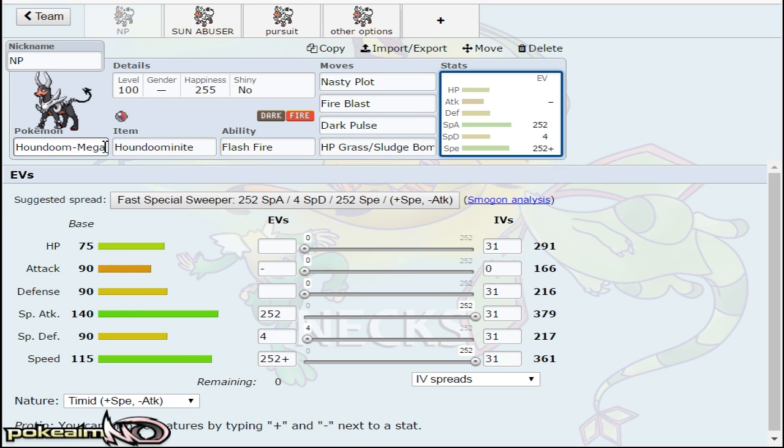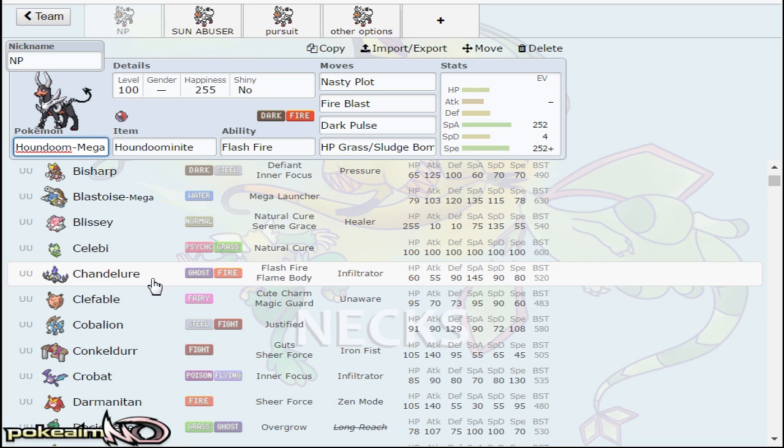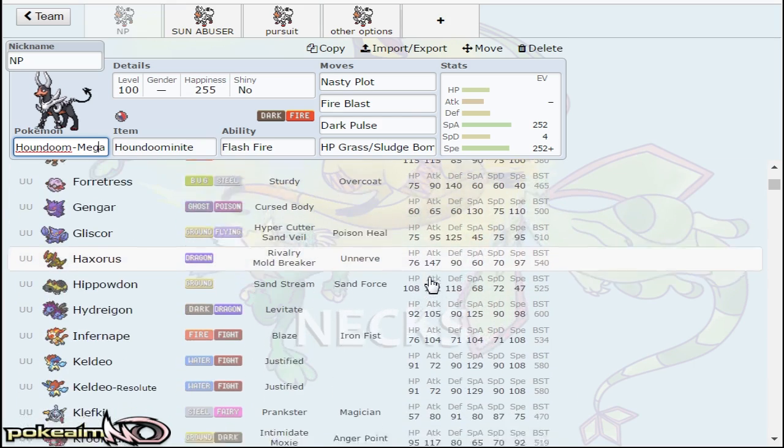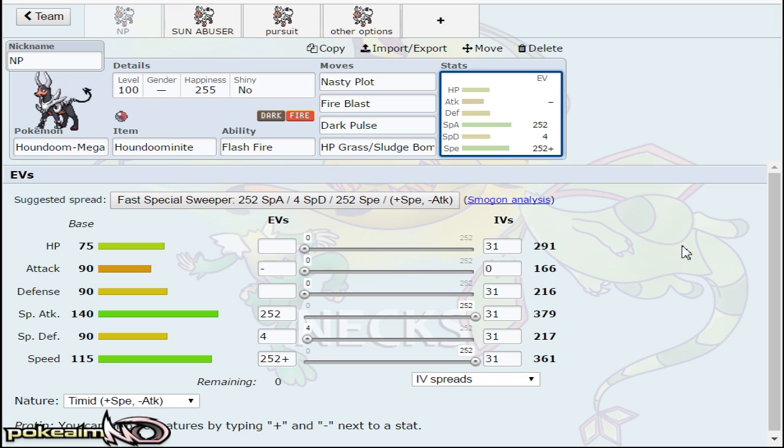Watch out for Close Combat, but it allows you to come in on Chandelure's fire moves, and you already naturally resist its Ghost moves. So that's a pretty big one, as well as being able to come in on other Houndooms prior to Mega Evolution.